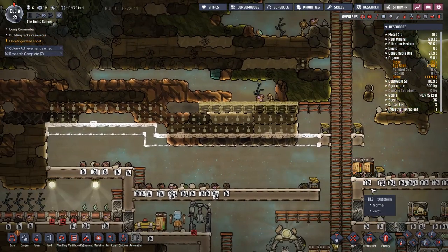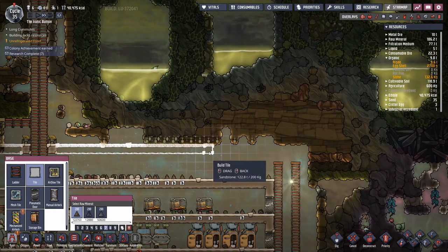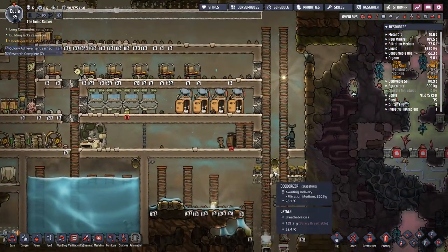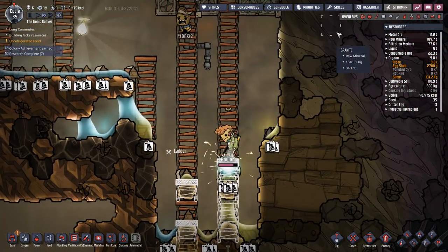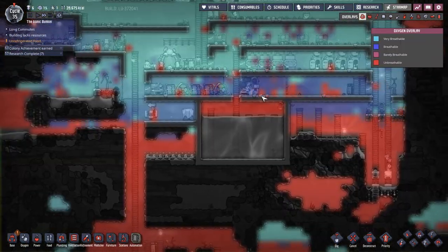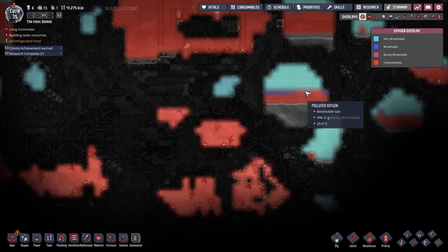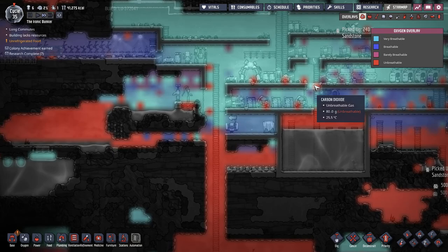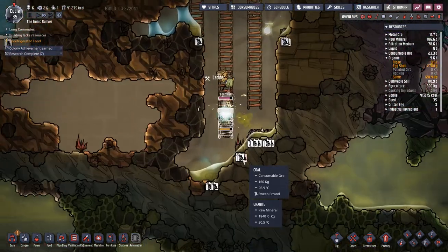I guess I could build another ceiling here instead of having to build a grid of ladders. I don't know how high rooms should be — four tiles high seems pretty high, but probably fine. The worst thing of having it too high is that it's just roomy. It seems like a lot worse to have it too small and not have room to build stuff. The carbon dioxide situation seems like it's going to get dire here pretty quick.